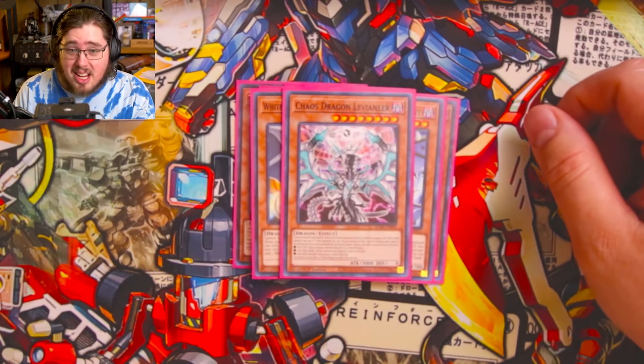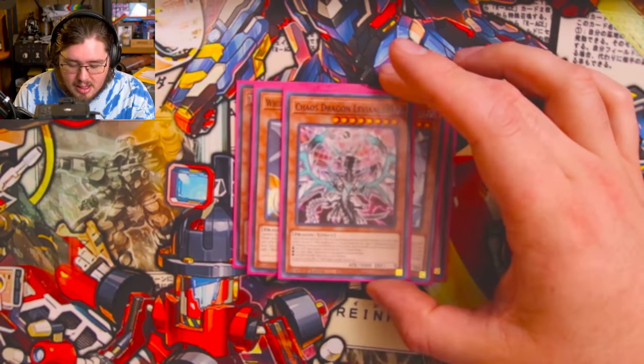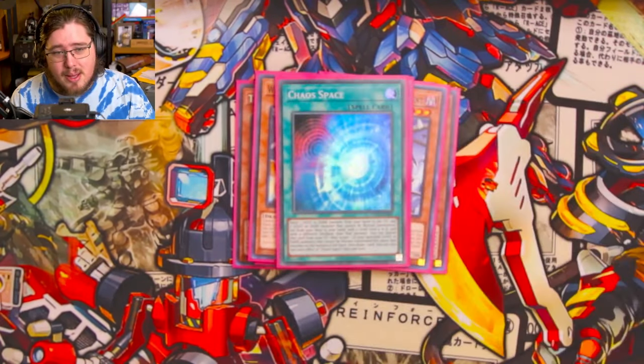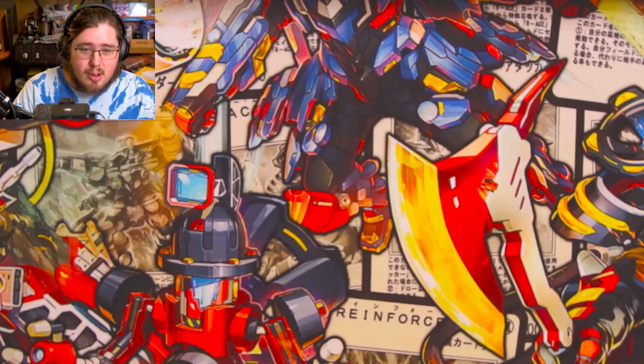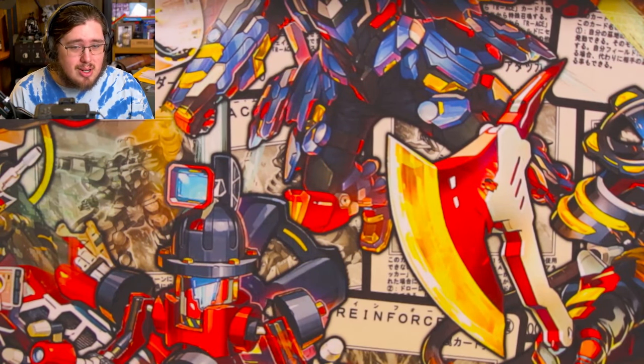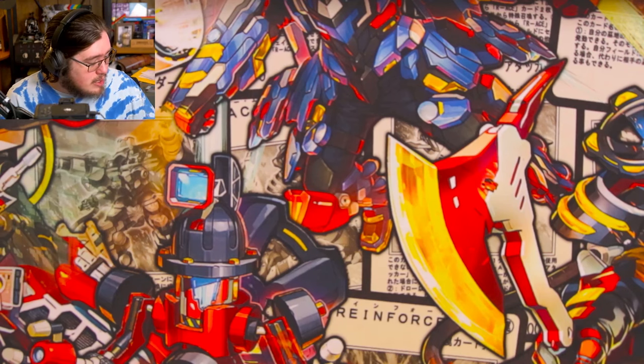One Chaos Dragon Levianeer — getting the light effect on this is actually super easy and comes in clutch a lot. All his effects are super accessible so I love having him. One Chaos Space, unfortunately limited right now so that's all we can play. If it ever comes back to three, we're taking out those two Celestial Transformations and putting those copies in.